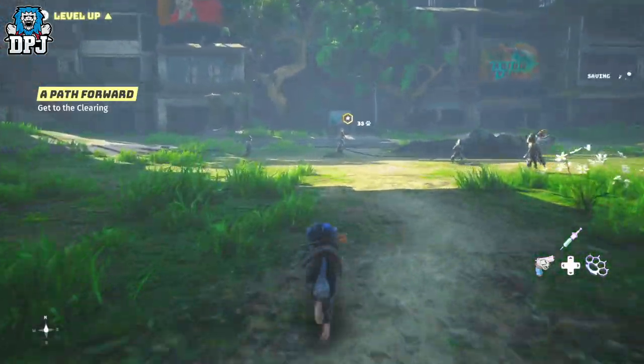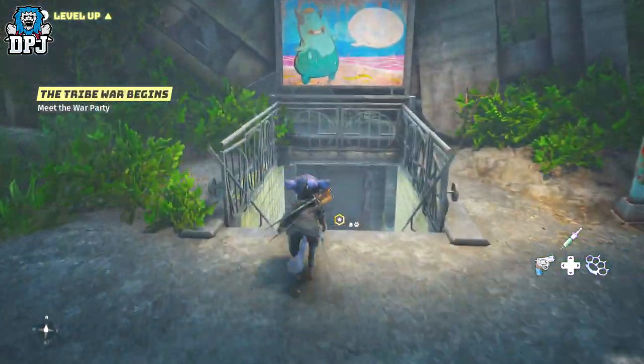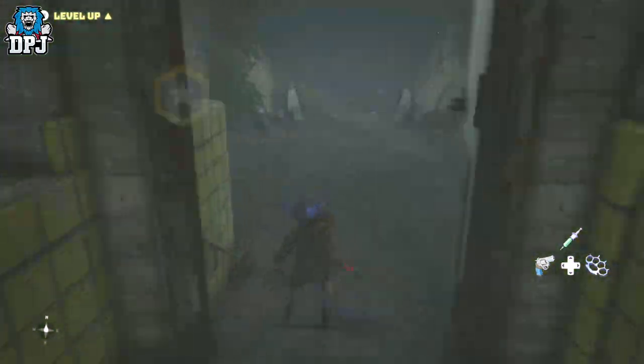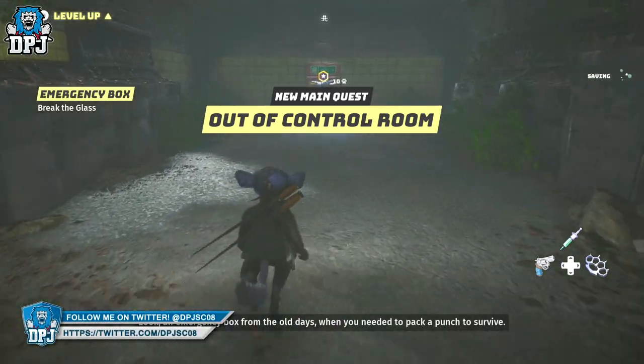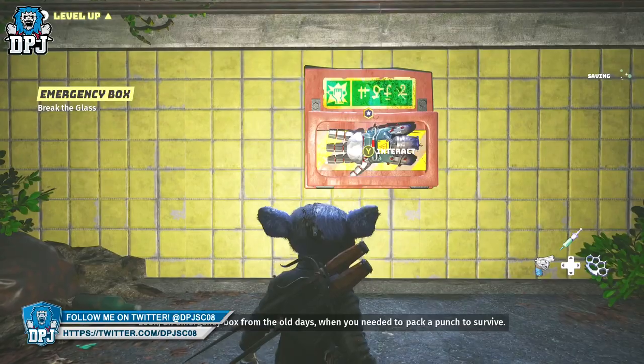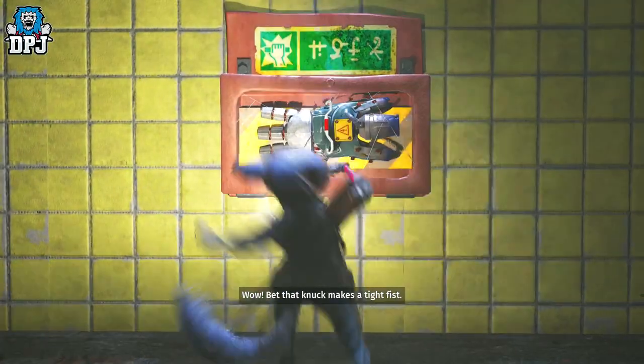You get this Clunk Fist super early on. I don't want to spoil anything, but you'll soon get to a point where you have to take down a tied-up enemy called the Fluff Hawk. Once you take this boss out, you follow the path the game tells you, you break some glass, and you obtain this item.